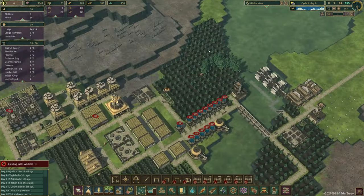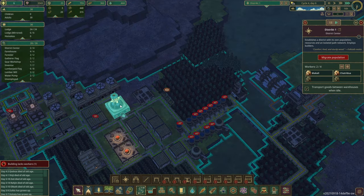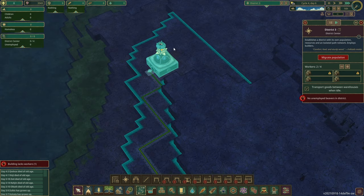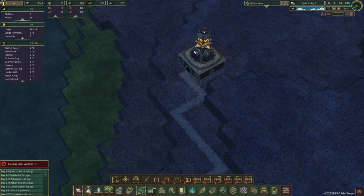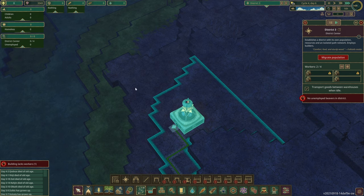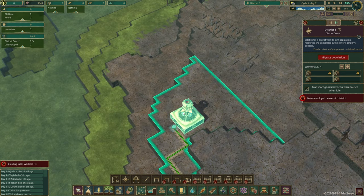Getting beavers to the other district is no problem. If you click on the old district, you have a button called 'migrate population'. You need huts on the new district and also some food and water — or they'll need their own. You need to plan this carefully, because if we don't have resources up there beforehand, your beavers will die.